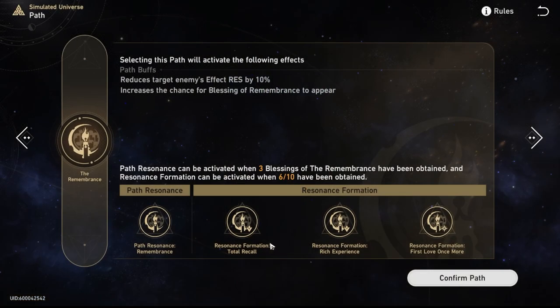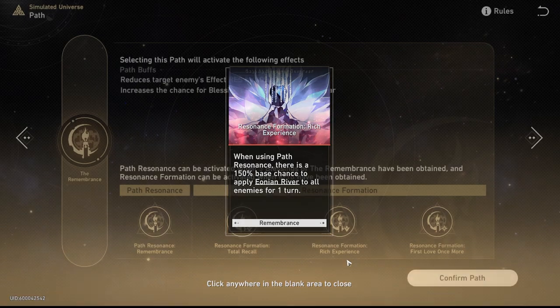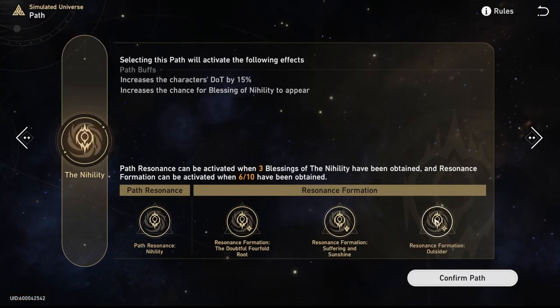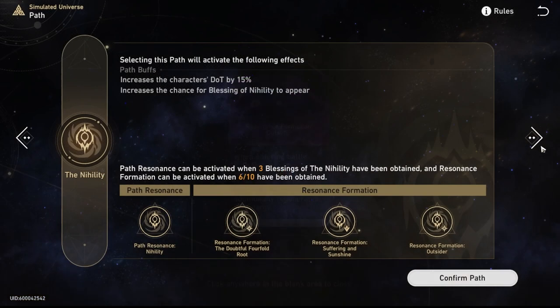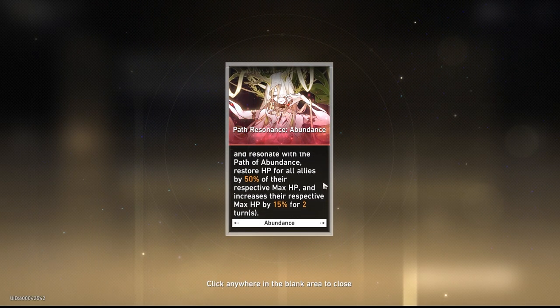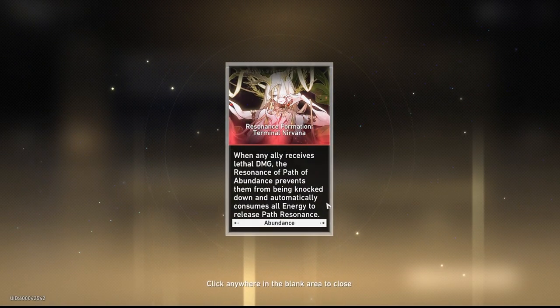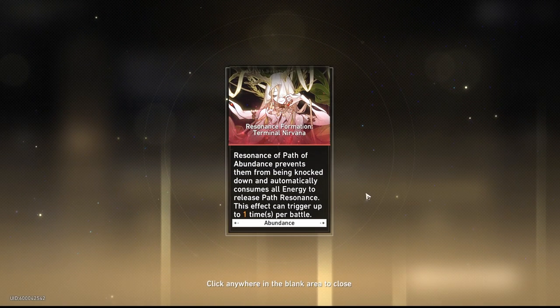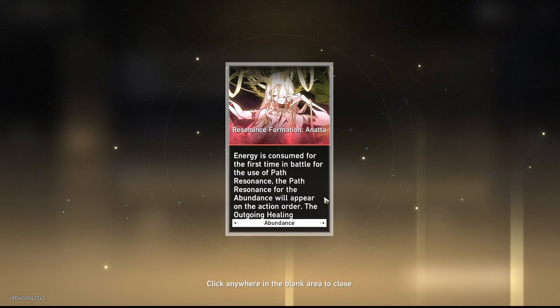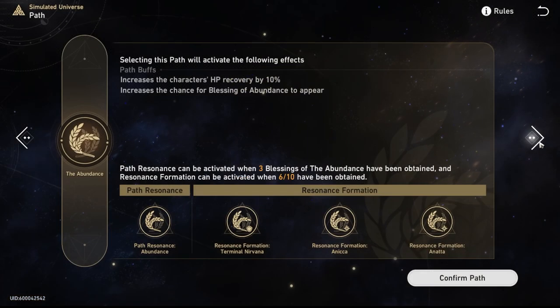What I've seen from content creators, Reddit, and Discord is that preservation and abundance are the two most used paths. That's because preservation has access to defense and offensive buffs, and abundance has access to cleansing and healing. To keep it simple: paths are basically summons that come with stats. Once you first get in, you can only choose one of these paths — I recommend you experiment. I found a lot of success with remembrance, which froze my opponents.